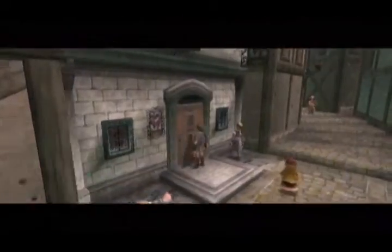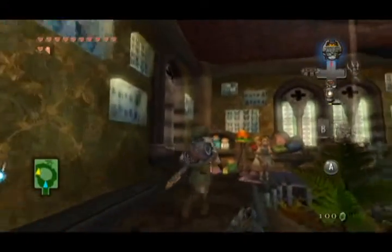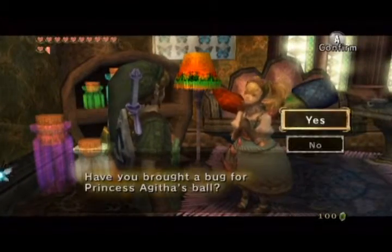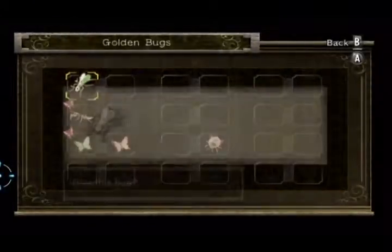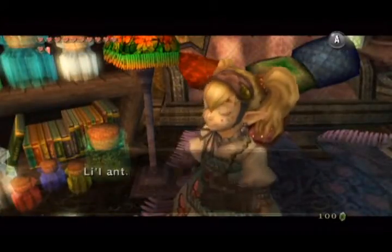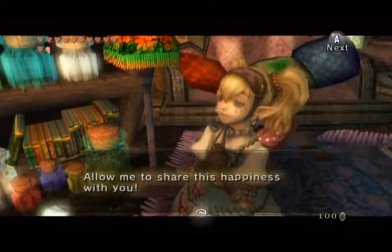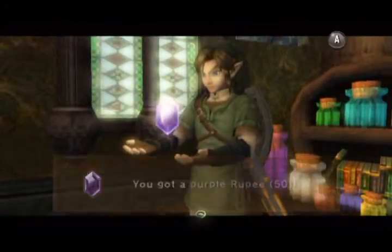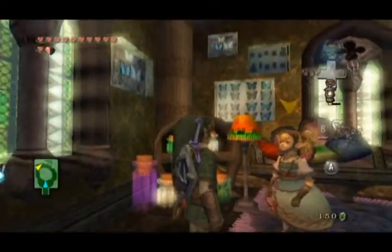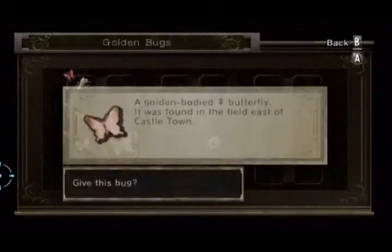Now we want to go and visit Agatha again. She's got more money for us because of our bugs that we're about to give her. We can finally give her a matching set. When you give her a matching set she gives you 100 instead of 50, so that's 150 out of each pair — quite a lot of rupees and quite good for making money to give to that other guy, as long as you've got the bugs. The rest of the video is me giving her the bugs, so I will see you guys next time when more interesting stuff will be happening. Toodles.